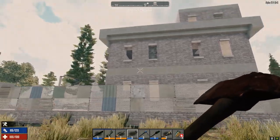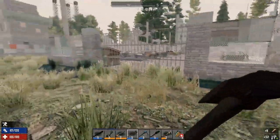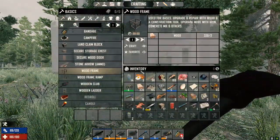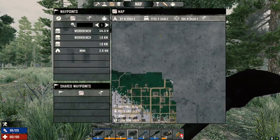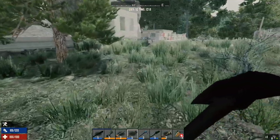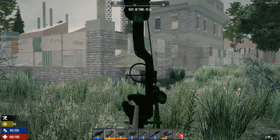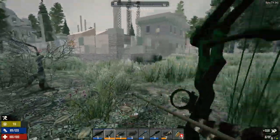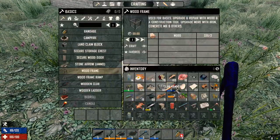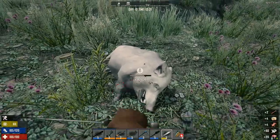Is this a junk yard? No, it's not. Airdrop! It's not that far. Where's that pig? Let's go get the airdrop — there's a pig here somewhere. There you are. Alright, let's take this stuff home and then go get the airdrop.